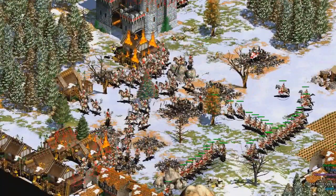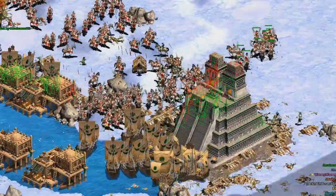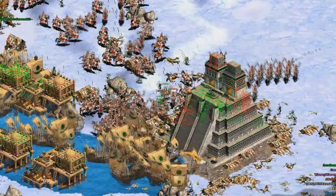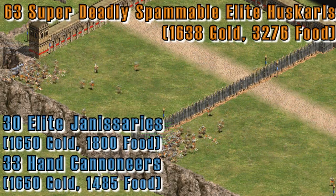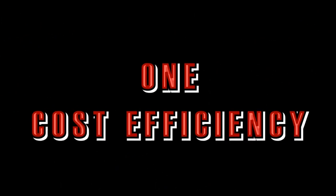There are many different ways to look at combat efficiency in Age of Empires 2. However, I am going to look at three main methods of looking at combat efficiency. The first method, and probably the most popular, is to look at combat efficiency of units from a cost standpoint.